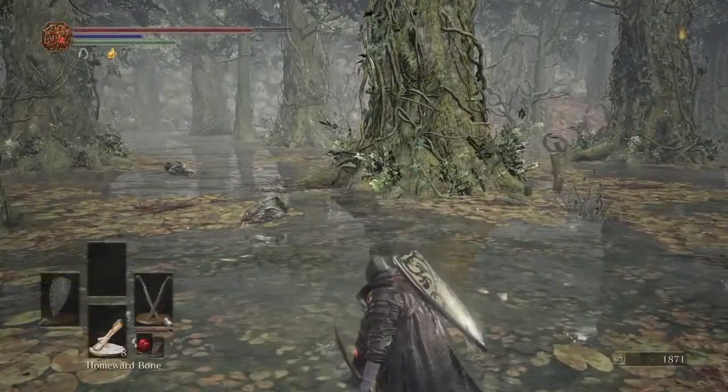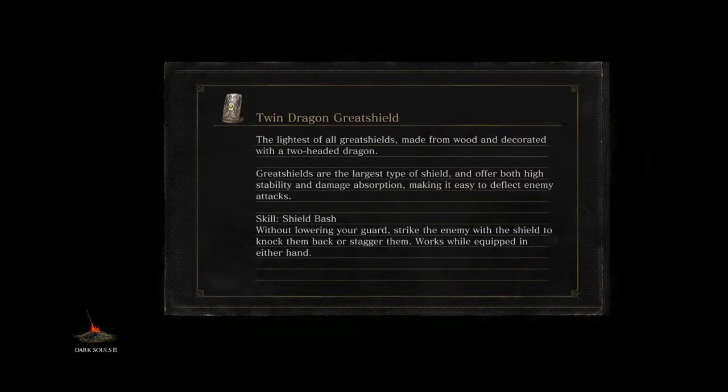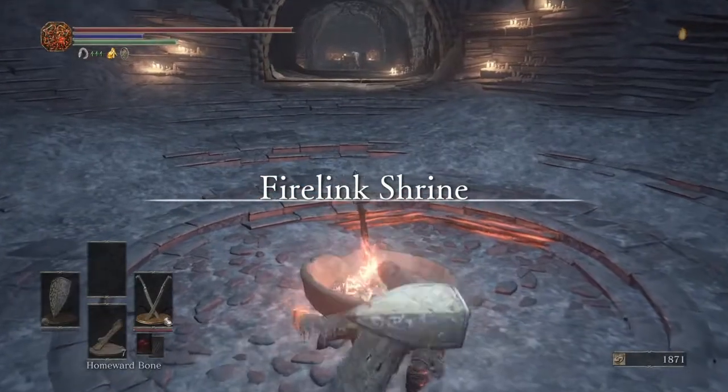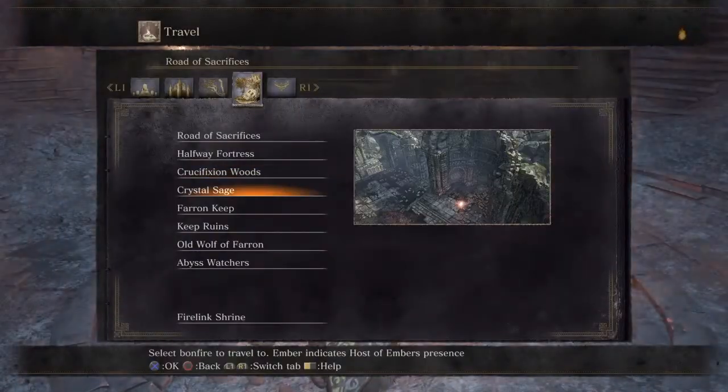Back to the shrine bonfire — we got what we wanted from the Crucifixion Woods. If you're using pyromancy, that ring is pretty much a must. It'll boost your pyromancy with pretty much no penalty except for a ring slot.